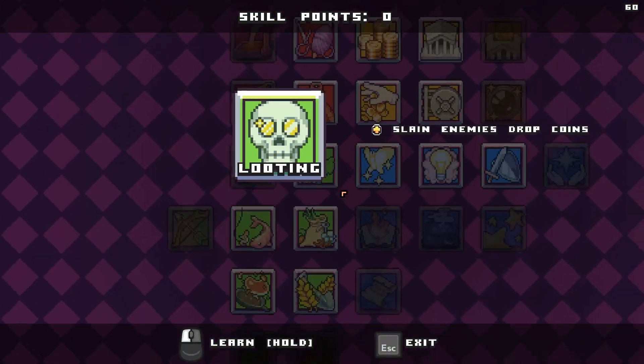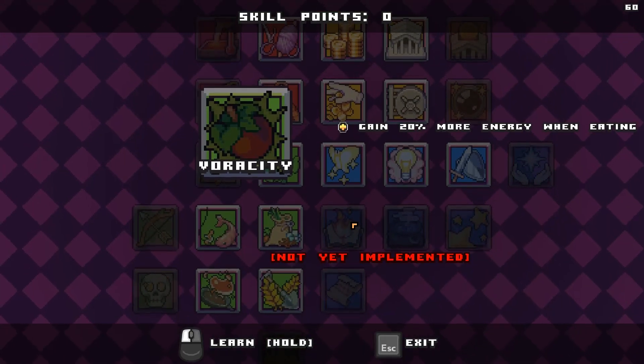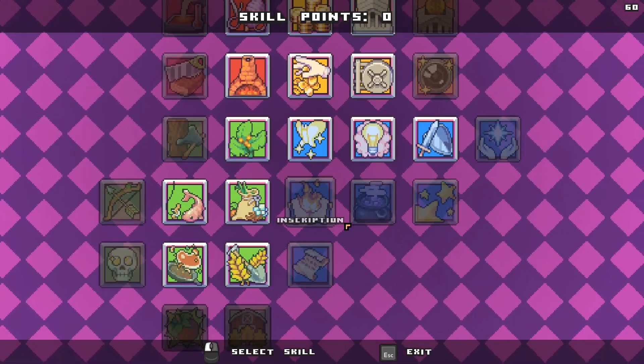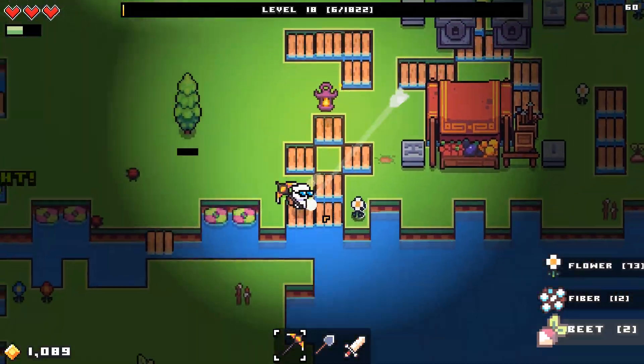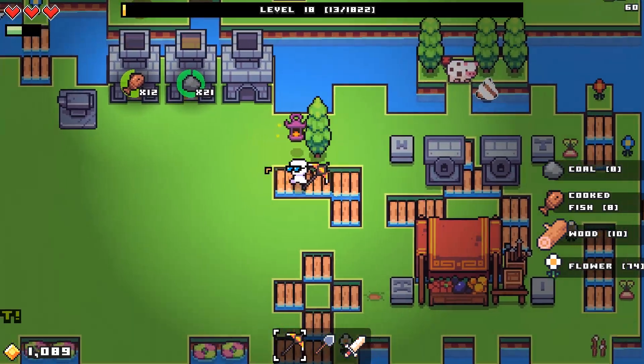So we have over here: looting — slain enemies drop coins, oh that would be helpful. And veracity — 20% more energy when eating. Well, that's not that important because most of the time a couple of bites of something is enough to get us enough food.